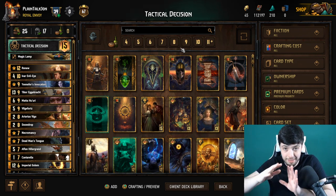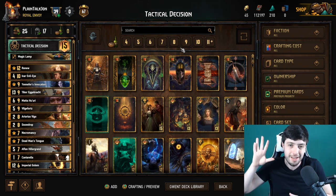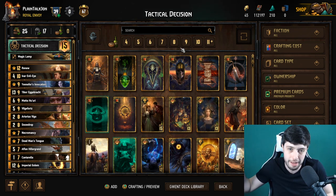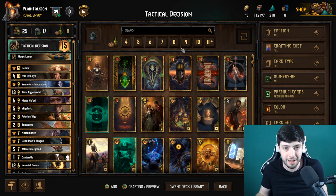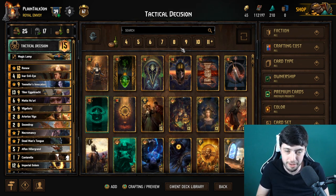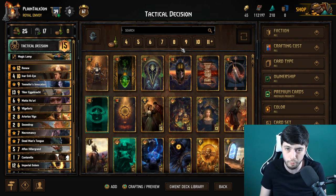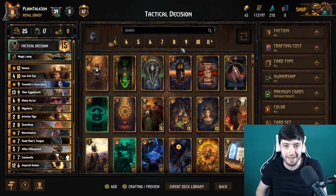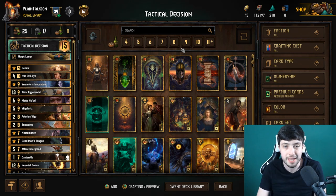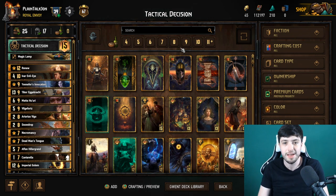Here's the beginner strategy — the easiest way to win every game against mill. Step one: win round one. I do not care what you have to spend. If your opponent plays a mill card and you smack down a scenario you were saving for round three — that's a good move. You just need to win round one, because if you win round one you get to choose whether you play round two or round three.